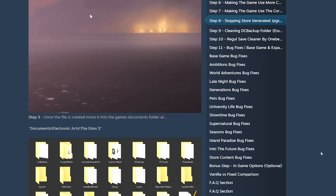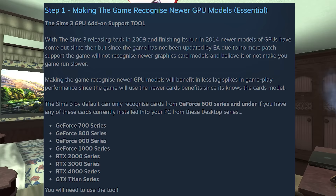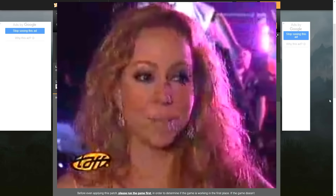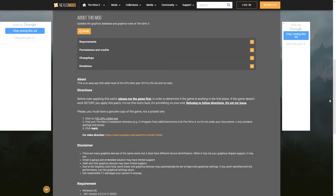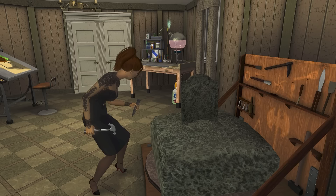Per this guide, the most crucial thing you can do to make your game run well is to make sure The Sims 3 is compatible with your graphics card. The Sims 3 does not recognize newer graphics cards, and this is bad news if you have a computer manufactured after 2014. Luckily, there's an easy solution: The Sims 3 GPU Add-On Support Tool. This tool will automatically add a list of GPUs to the game files to allow the game to sync with your computer's graphics card. It will be link number 2 in the description.